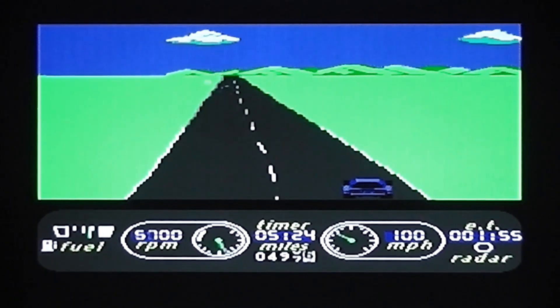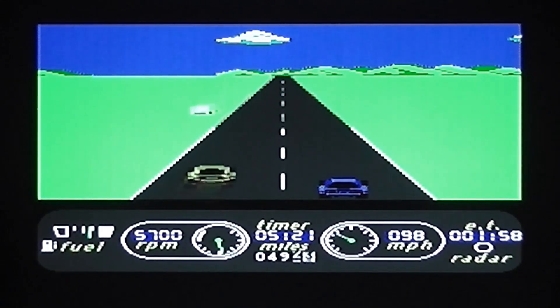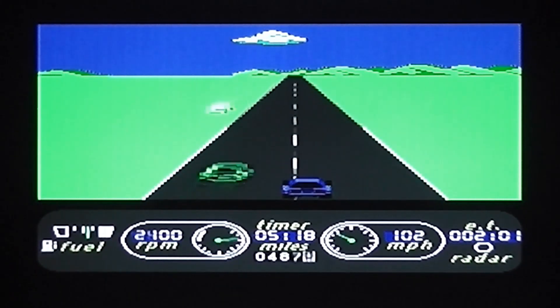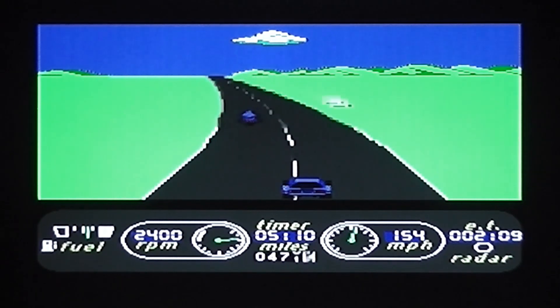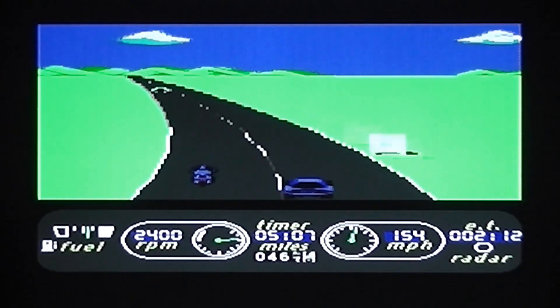You've also got to stop for gas — there's a fuel level you need to keep an eye on. I've got a gas station coming up... and I've missed it. That could be a problem further into the race. Gas stations appear roughly every 100 miles.